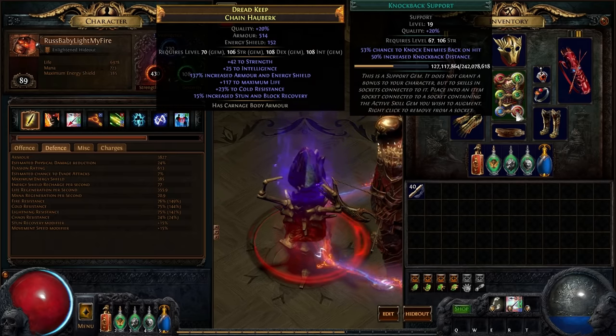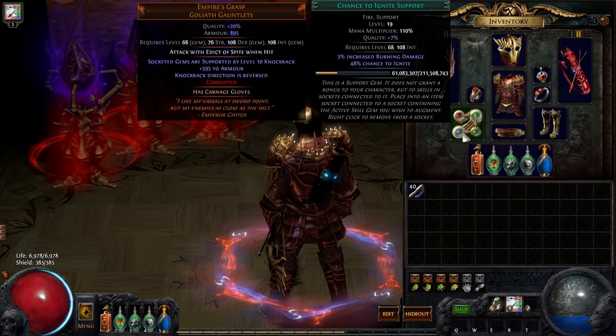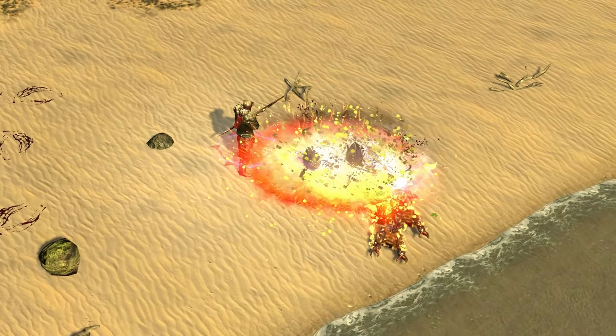When facing single targets, Ranged Attack Totem has also been linked with Barrage, Faster Attacks, and Chance to Ignite support gems in the Empire's Grasp unique gloves. These gloves also support any socketed gems with a level 10 Knockback support.